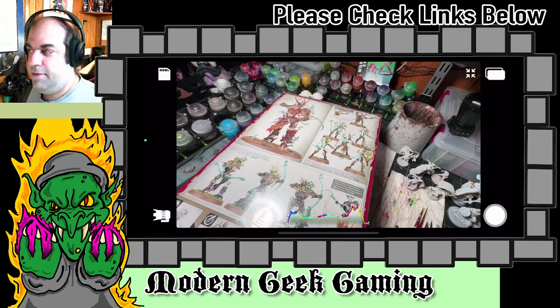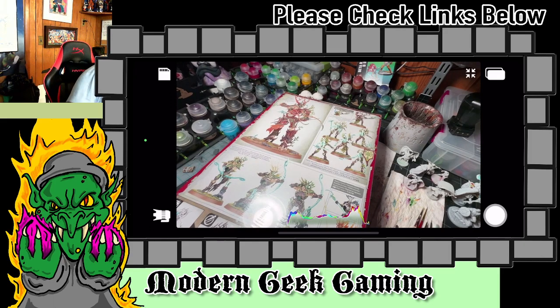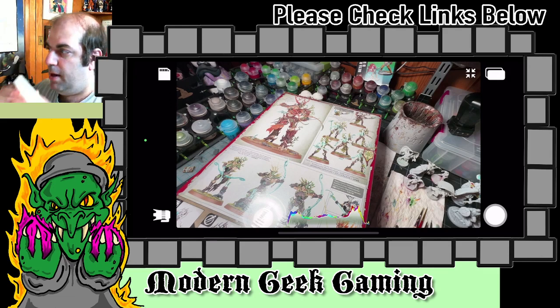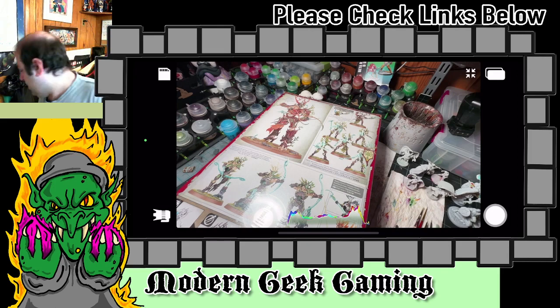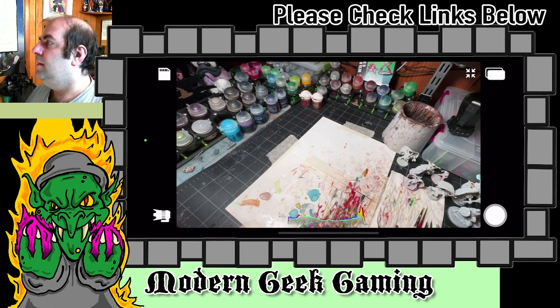I had tissues here but they always seem to find their way somewhere else. I had to track them down. I thought maybe it'd be kind of fun to build the Tree Lord Ancient, but we'll see. I also have of course our Nurgles that we can paint — the Nurgles will be more the painting side of things. I figured we'd pop open this Sylvaneth box and do a quick review of what's in one of these. The Vanguard sets are pretty good.